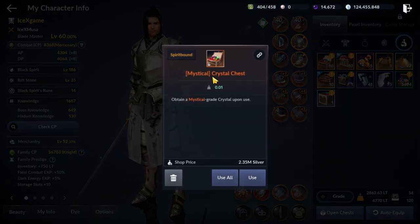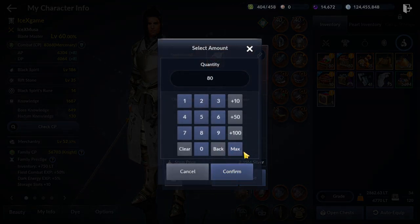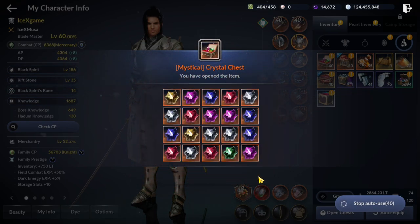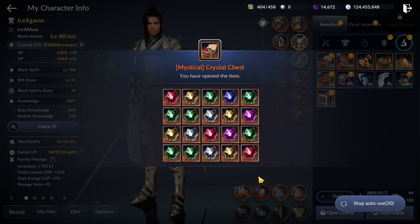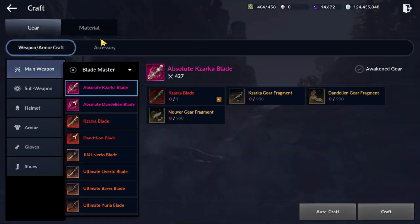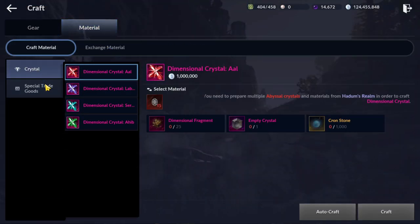We are going to farm silver from orange crystal. Like I said before, it's only for players who really need silver. In this video, we are going to use orange crystal that we don't need. Normally I will burn all crystals that are not attack stats. We will craft from here.